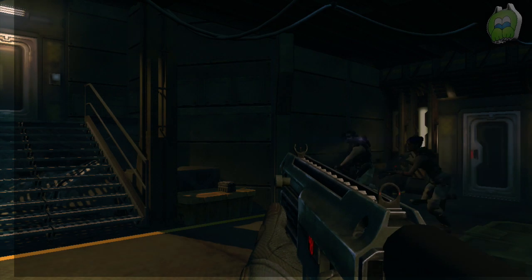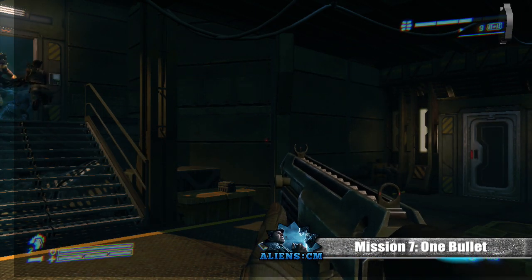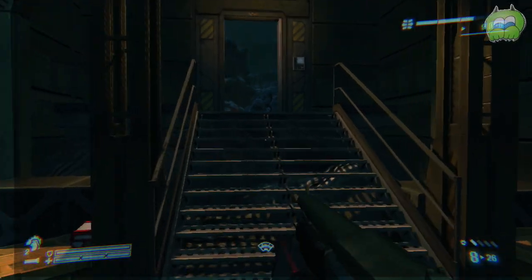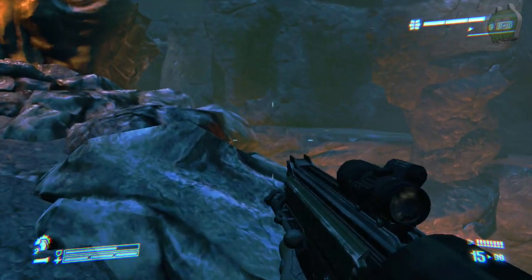What's up guys? CP, the one and only monster gamer. We're going to show you guys how to get the donut Easter egg. This is mission seven, one bullet. You want to basically just run through this little area here and clear out these aliens.